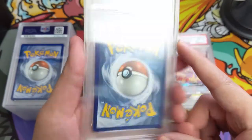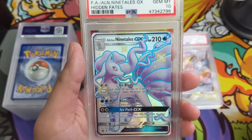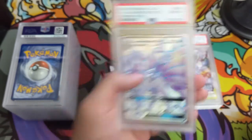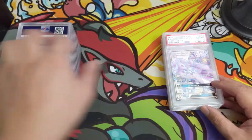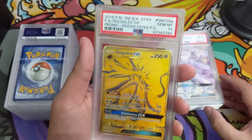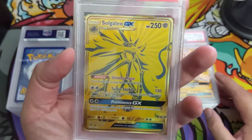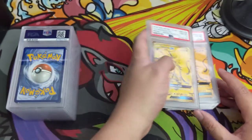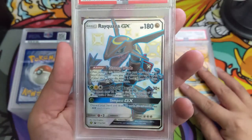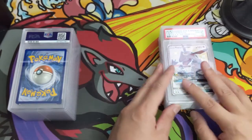Oh no, we got Alolan Ninetales — one of my favorites. As far as the shiny goes, it's just kind of bluish, but PSA 10 though. Very strong start to the PSA 10 collection for Hidden Fates. There's a Solgaleo gold card — yep, another 10. Those promos are usually not too difficult if you pick up a few of the products. Another Solgaleo, another 10! We got the Rayquaza — that's another promo, PSA 10.